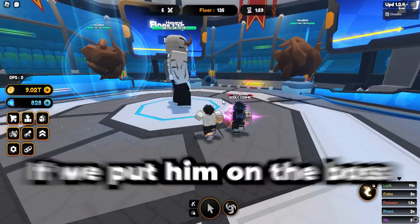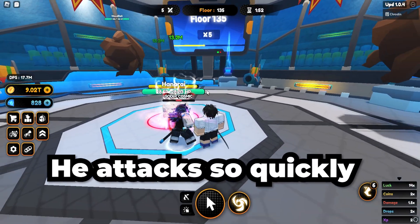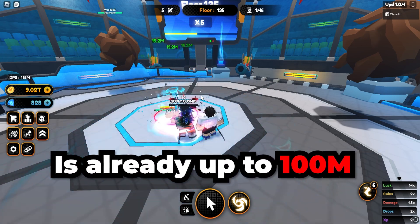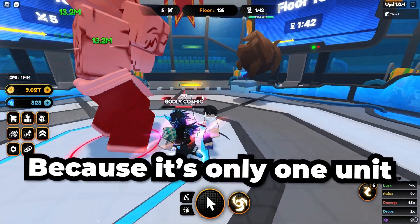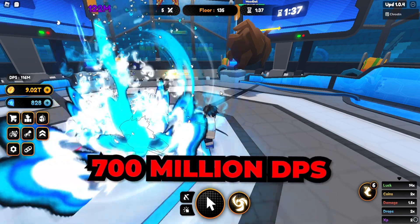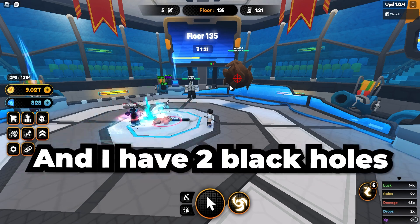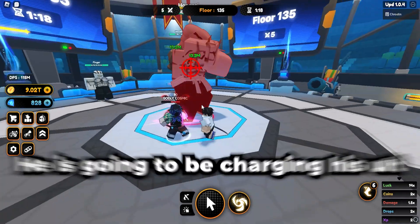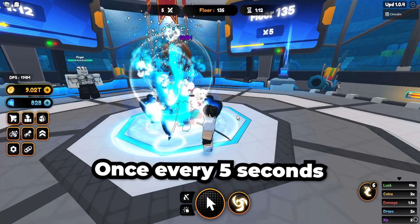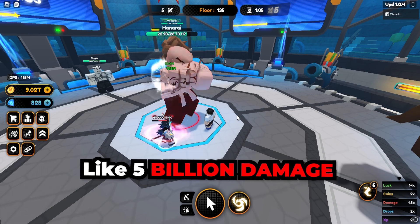We're on floor 135, and let's see how much damage he does by himself on this boss with 28 million HP. Look at his attack speed — he's attacking so quickly, and his ultimate ability is doing a lot of damage. He's already up to 100 million DPS, which is actually insane for just one unit. If we had a full team of six of them, we'd easily have over 700 million DPS. Black hole has a special ability that gives your unit plus 10 charge, and with two black holes combined with his attack speed, he charges his ultimate roughly once every five seconds.